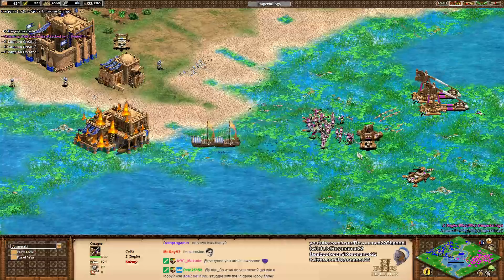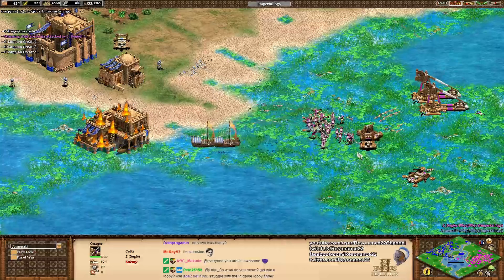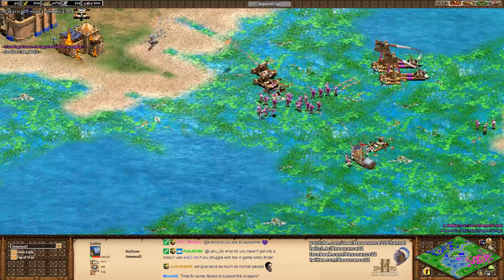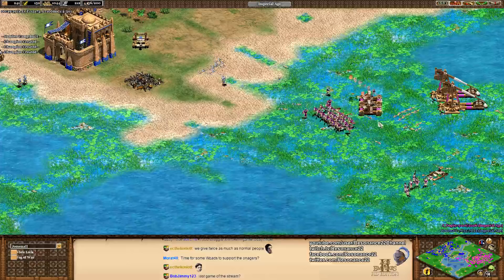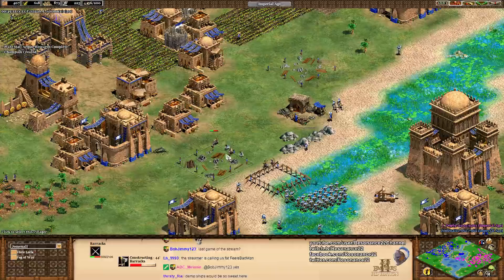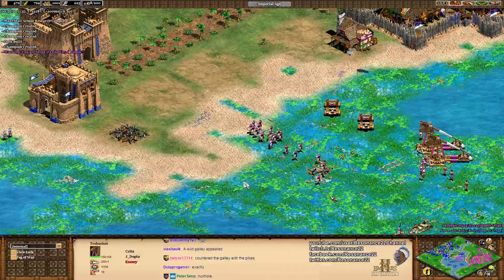What is this?! I also like the boats, but the boats do die very quickly to pikes — because they poke a hole in the hull. Jomnal throwing away a couple of units, needs to mass up his army and come up with an answer to these onagers. I think if you go for champions plus bombard cannons, that's fine. Also some boats would be good. J-Dog's push is really slow, so Jomnal has plenty of opportunity to build the appropriate units for the situation.